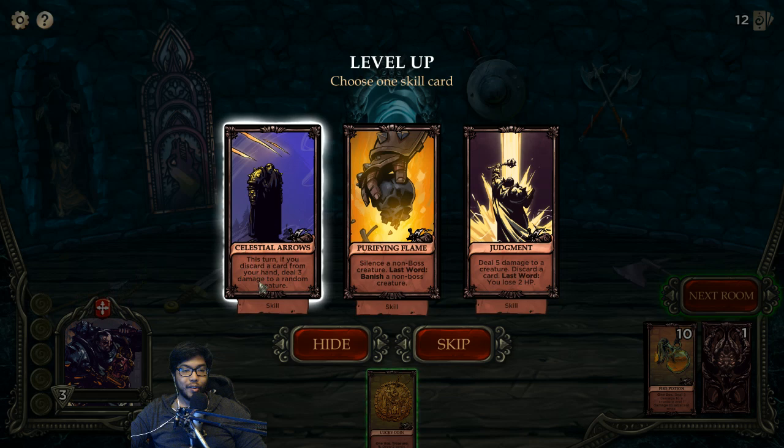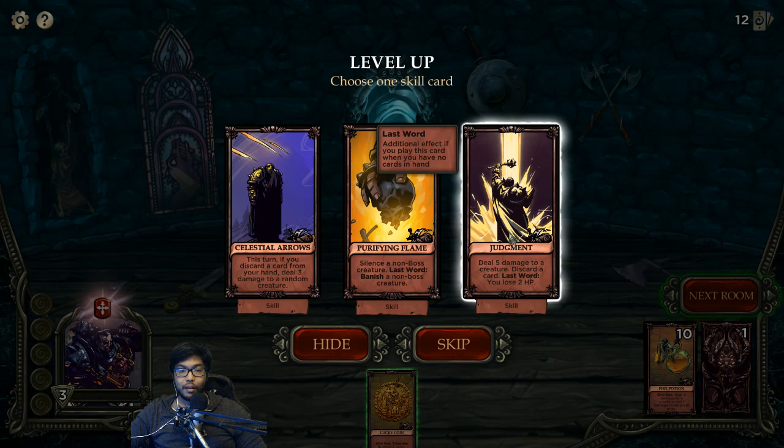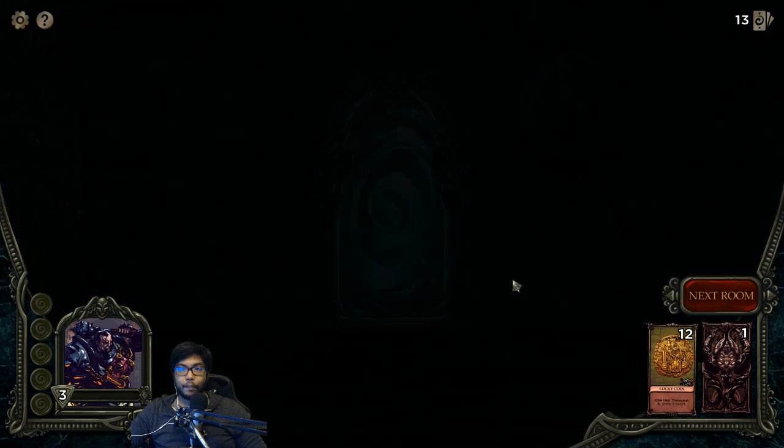Purifying Flame. Celestial Arrows - if you discard a card from your hand this turn, deal three to a random creature. We don't have any discard cards yet. There's one that deals five to a creature, discard a card, and if it's the last word, lose two HP - that's really difficult. I think I'll take Judgment.